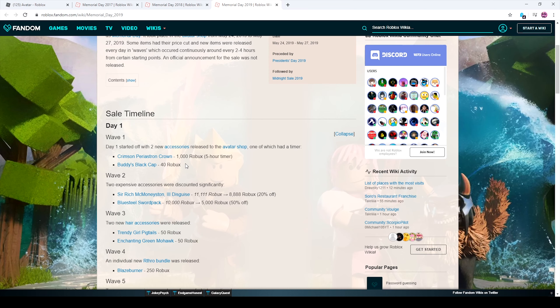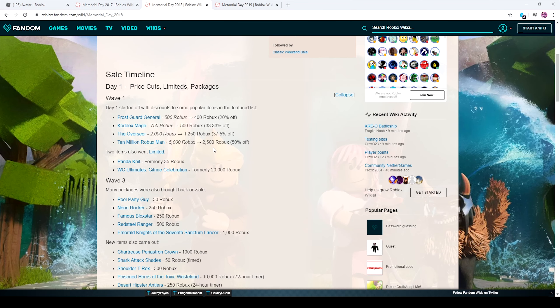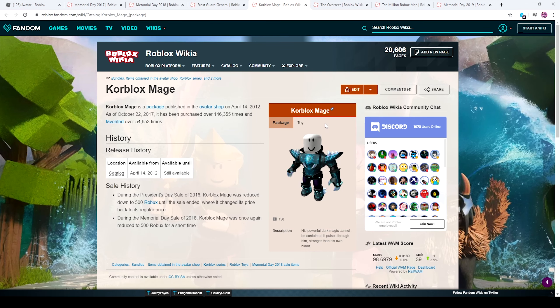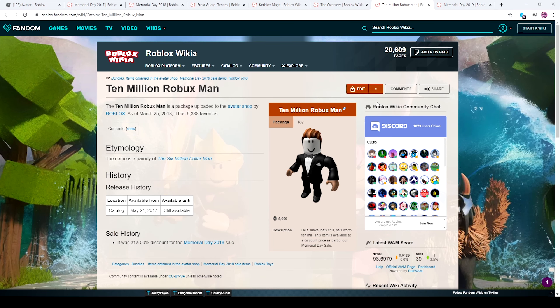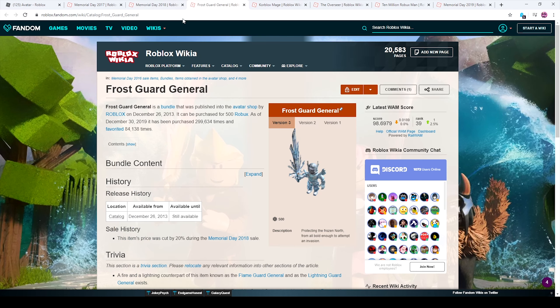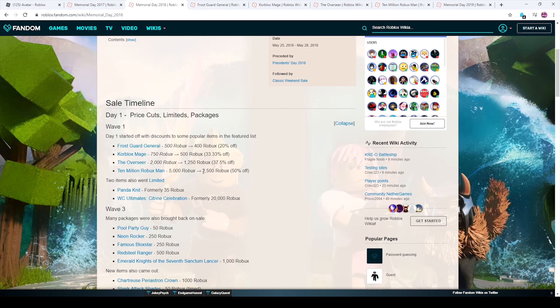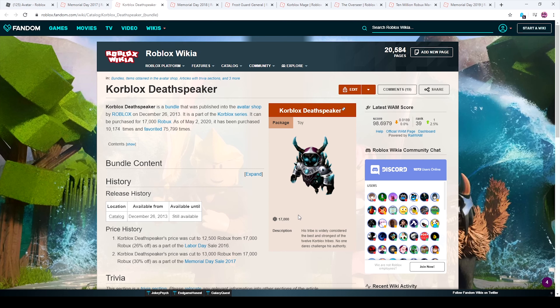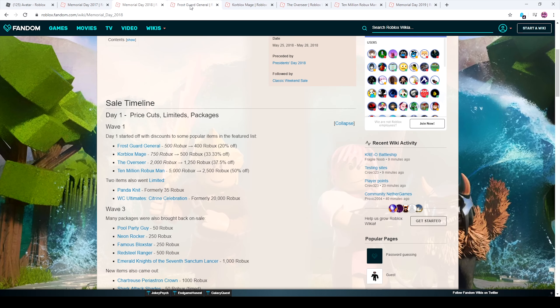Roblox starts with packages and did that for nearly all of their past sales. The discounts seem pretty good — they discounted things like the Frost Guard, One Core Blocks, Mage Overseer, and 10 Million Roblox Man. I would also throw in the Core Block Staff Speaker, since it's fairly popular in the community, and at 12,000 Robux it's a great deal for people to pick up.